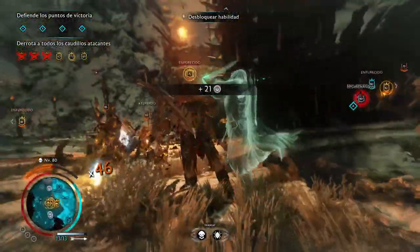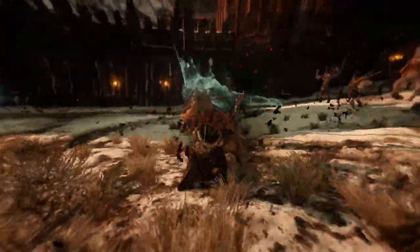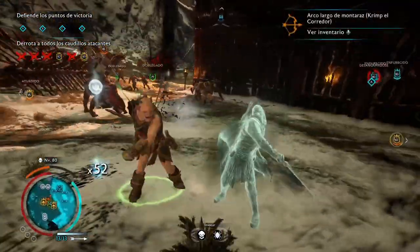Defending is actually easier than attacking. For this particular offline scenario it was pretty easy to defend. Just make sure you pick up the Miriam before you go for the attacks if you actually want to kill them fast. And being inside the Elven Rage makes everything slow down except for us.